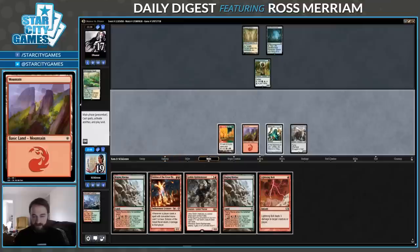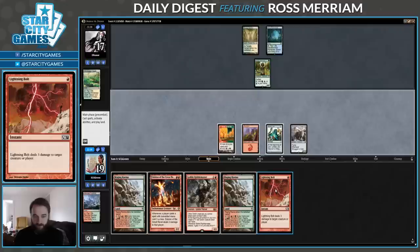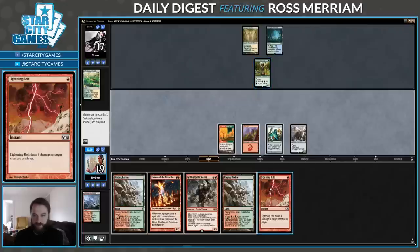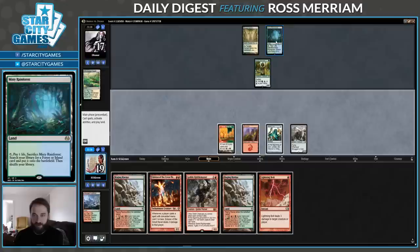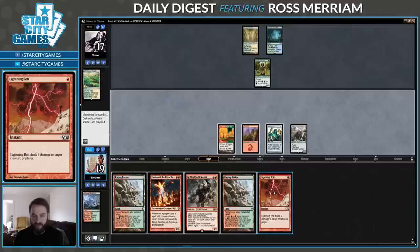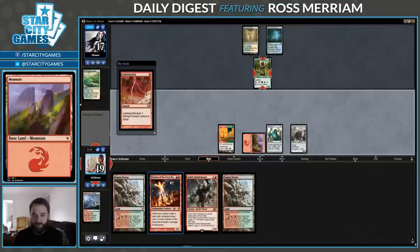I've got a counter on that Vile, and Lightning Bolt is not bad. I do think I want to just Bolt this Hierarch, and I think I want to do it now, because if they have Mindcensor, they're going to crack their fetch in response, and then I can Vile in the Eidolon in response and force them to take 2. This will stop me from taking 2 as well.